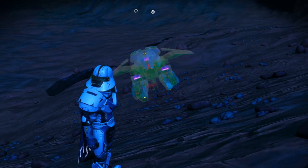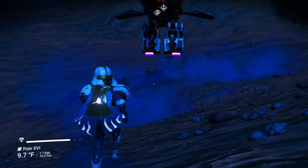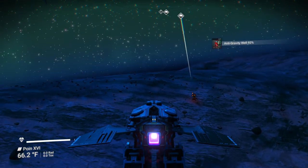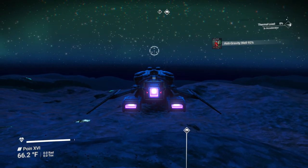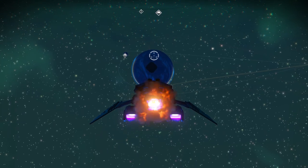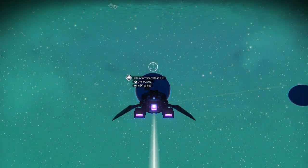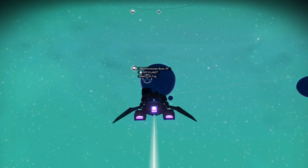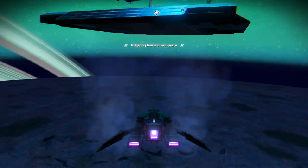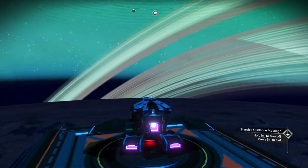We've got to take our ship and ride up there to take a look. These ships hover fabulously — if we point straight up, look at that! Looks like there's a square platform in there. There's one there and one right here. Let's go with the upper one.